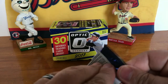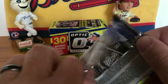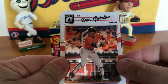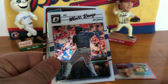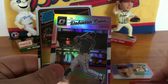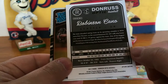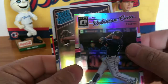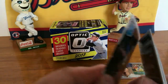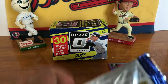And we've got pack number two. Got Dee Gordon, Matt Kemp, Dexter Fowler, looks like we got a pink Robinson Cano — not numbered — and a David Paulino rated rookie.